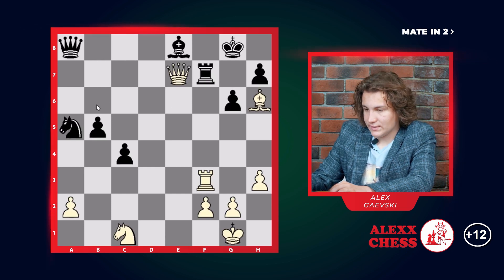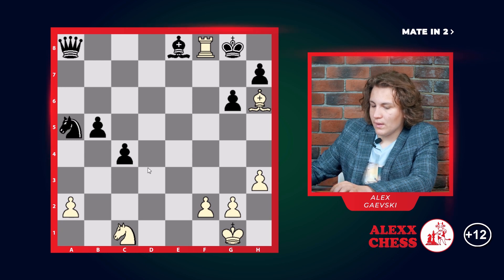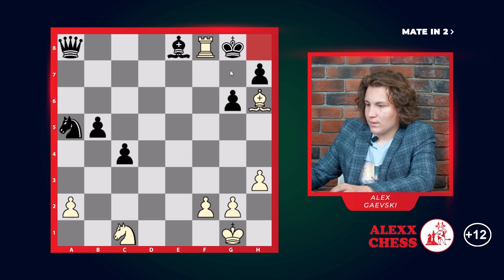Let's take a look at the next example. In this example you go Qf8, rook takes on f8, our rook also takes on f8, and this is a checkmate because the king has nowhere to go — everything is blocked off.